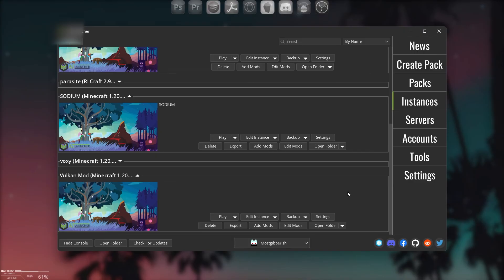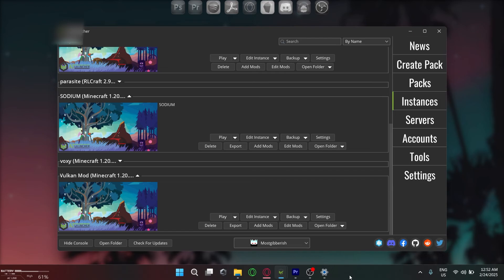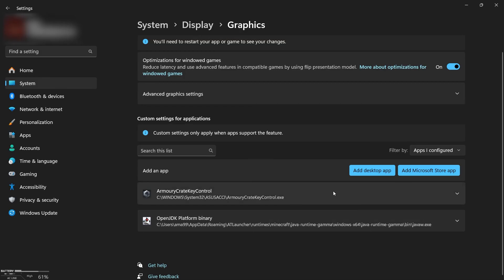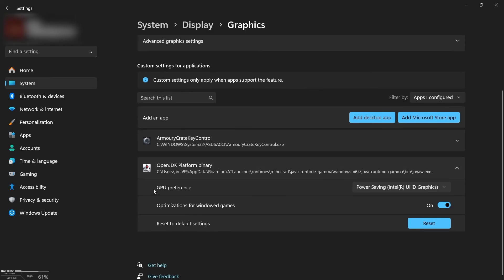Now let's see how much FPS I get with my RTX 3050 laptop GPU, but first let me show you a tweak for more FPS. Some of you probably know this already, but I'm mentioning it for beginners. Go to graphics settings in your display settings, add your game, and make sure your GPU preference is set to highest performance. Mine is set to the Nvidia RTX 3050 laptop GPU.